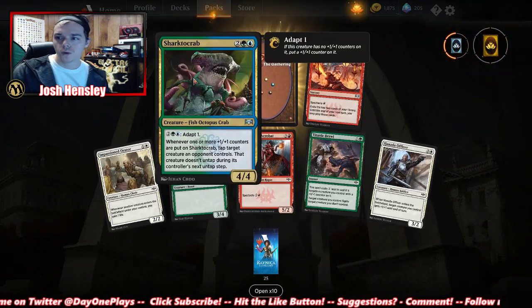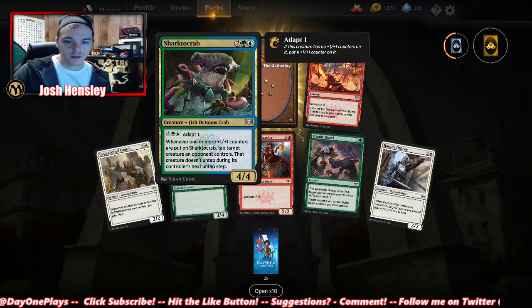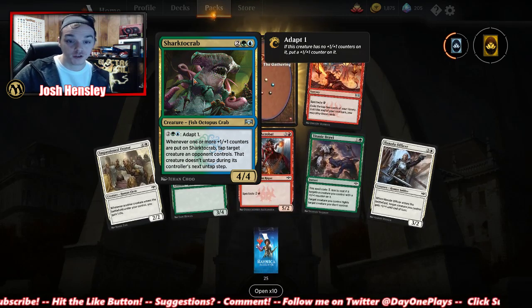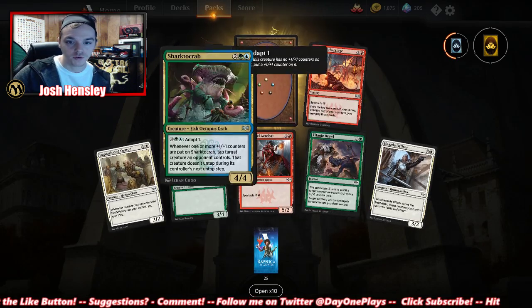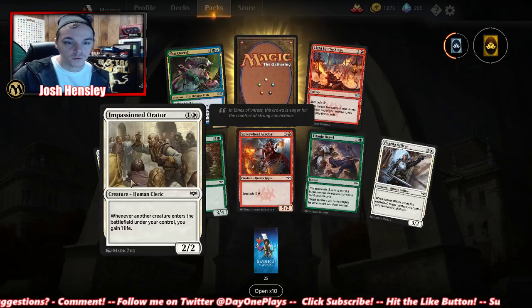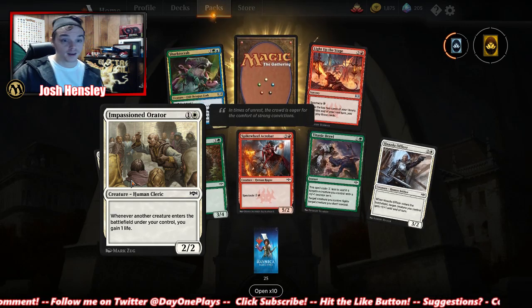Another rare wild card. SharktoKrab — another Adapt creature. Whenever one or more +1/+1 counters are put on SharktoKrab, tap target creature an opponent controls; that creature doesn't untap during its next untap step. Whenever another creature enters the battlefield under your control, you gain one life. Hello, Ajani Deck.